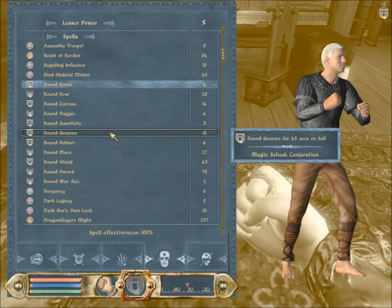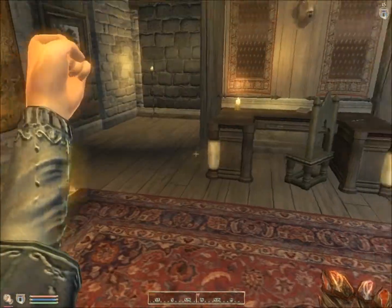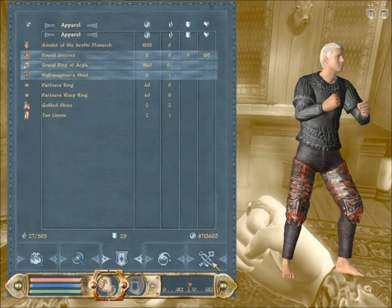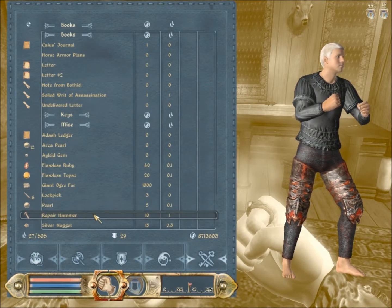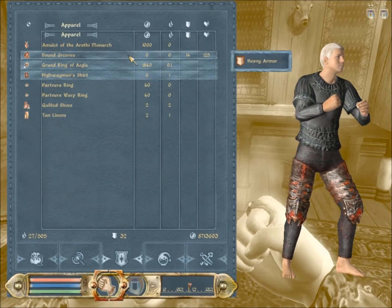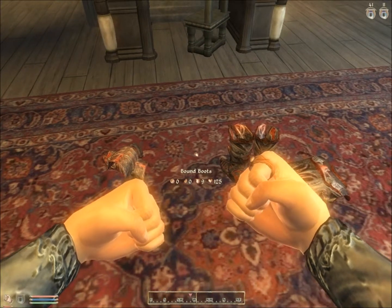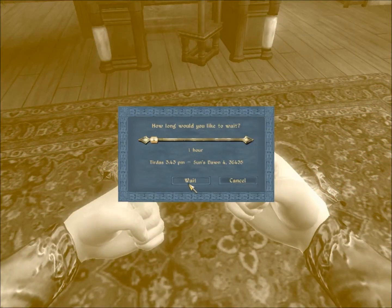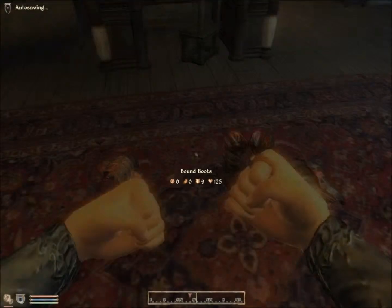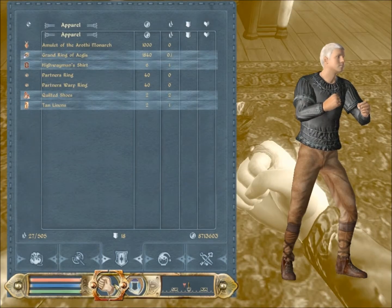Now let's go and get the armor — the Greaves is next. Cast this, put the bad boy on, and then we're just going to drop it like we did with the other stuff. Just hit it up to 125, then drop it, like I do to all the other armor I've been wearing. Let's just wait an hour, and all of them should be removed. But they're all here, so they don't actually get removed.